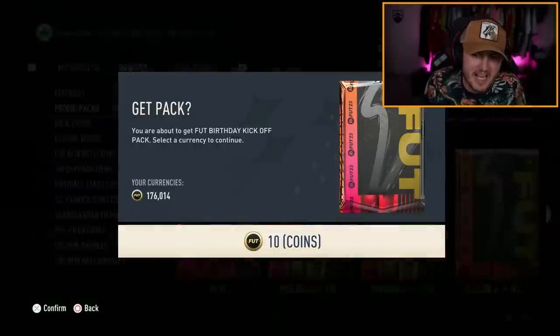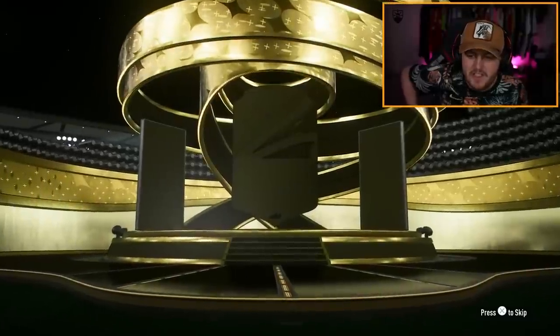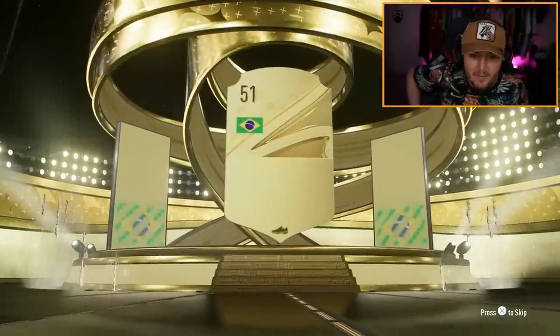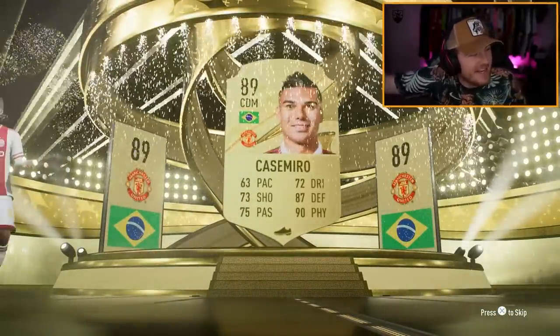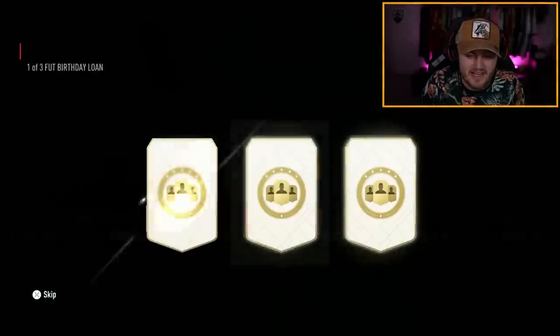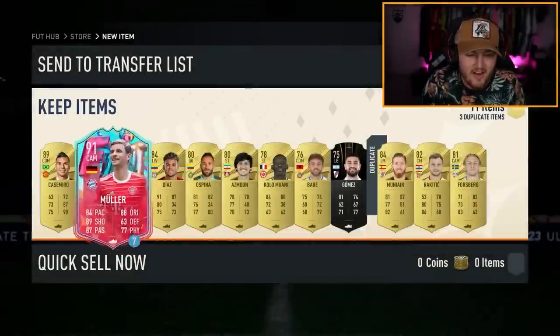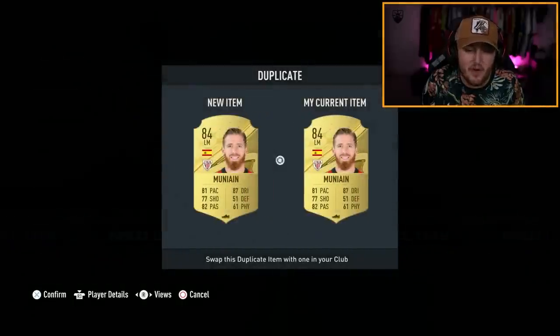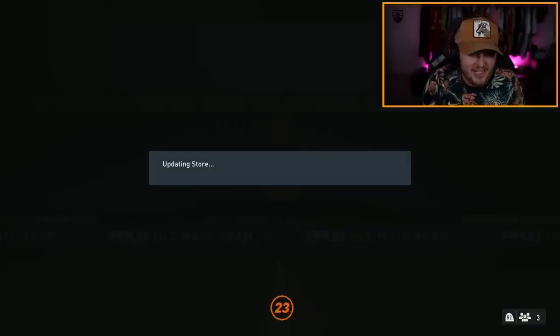On to my second account now — we have the 10-coin Foot Birthday Kickoff Pack first. Love these packs, 10 coins for this. We get ourselves a walkout — Brazil CDM Casemiro. 89 Casemiro from a 10-coin pack — you actually cannot go wrong with that. An 84 Diaz and an 84 Munayin. The loan is going to be Foot Birthday Thomas Muller, 91 rated. That is a cracking 10-coin pack right there — very happy with that.